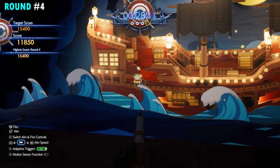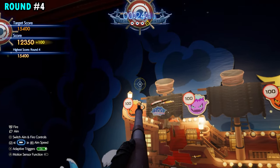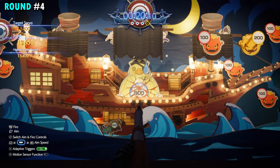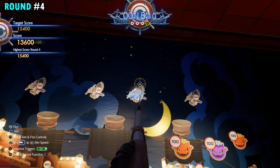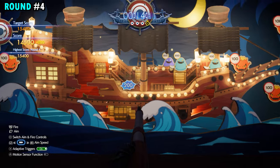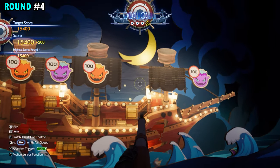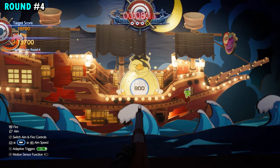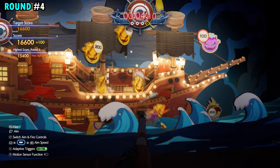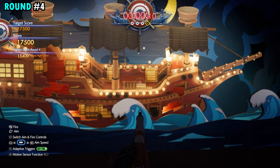For your final round you want to focus on the 800-pointers that are going to pop up in the middle. The first one's going to be around 20 seconds in, so kind of just spray and pray until you see that and immediately take it out. Once you do, you're going to have 200s that spread around it as well as those 150s that go up in the sky — those are your high-point targets for the round. You're also going to get another 800-pointer pop up around the eight-second mark, so take that one out immediately as soon as you see it, and all the targets that separate from it will turn into 200 points and will really help pad your score.